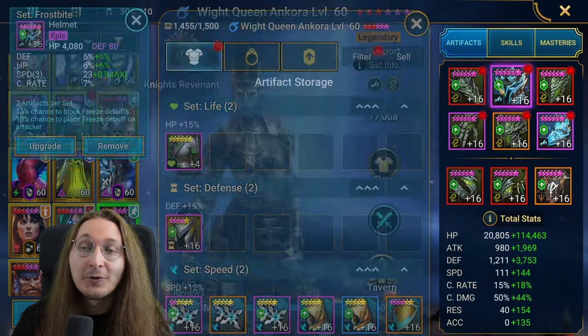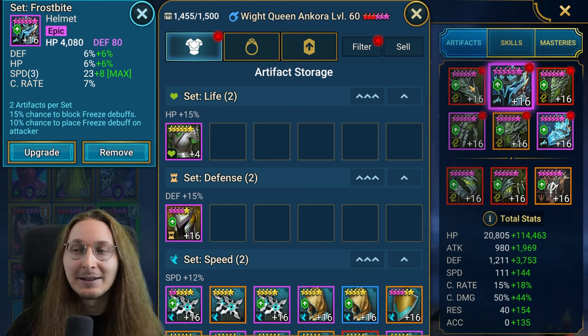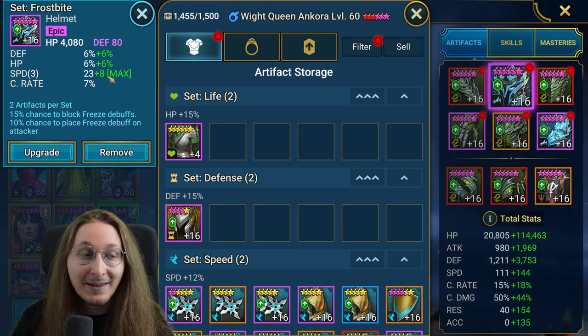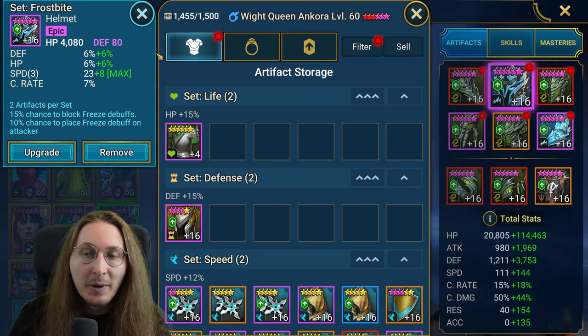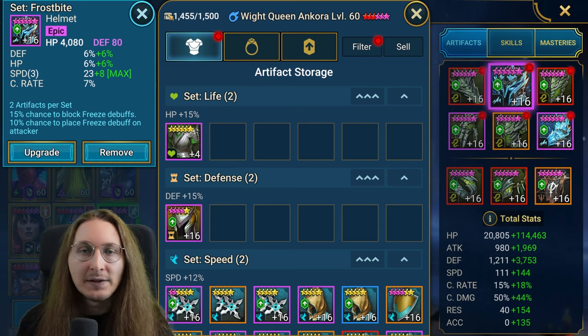Frostbite does the same thing as Polymorph but people forget about it and ignore it. In the last week alone, more than five people DM'd me after battles saying the Frostbite was OP or asking if it was a bug. One guy was saying it must be a bug — he totally forgot Frostbite set even exists. I explained it, but this is the reason why Frostbite is so powerful.